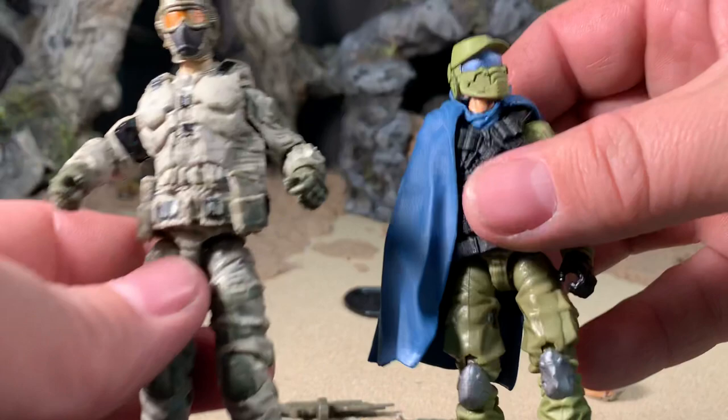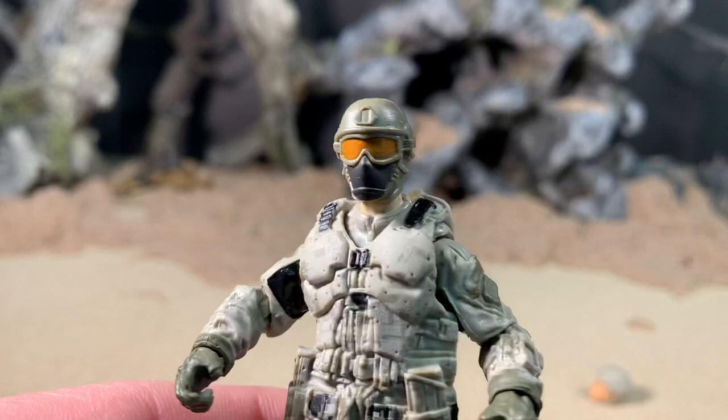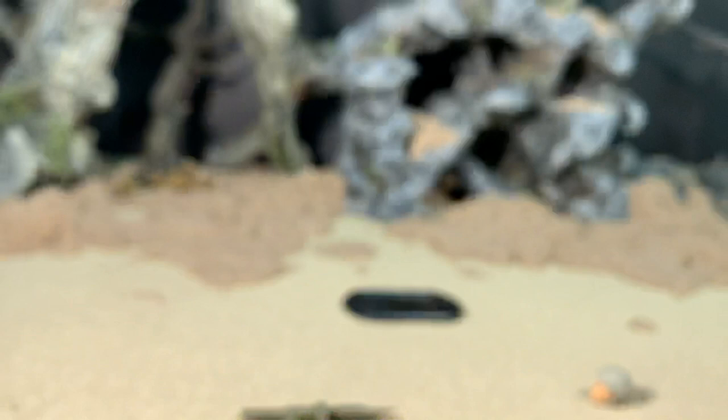Speaking of which, let's take his head off. The alternate head he comes with is this head here, which is a generic Cobra Trooper head. You can see the comparison here with the original release of the Cobra Trooper. It's clearly different. However, the Duke version is more film accurate, which is awesome in its own right. Both figures are great, but if you're looking for film accuracy, this is the one you want to go with.